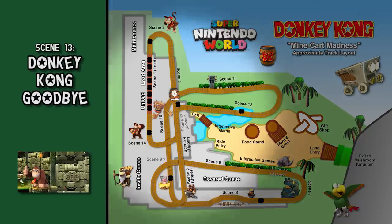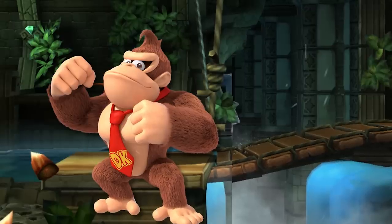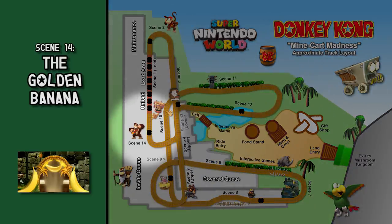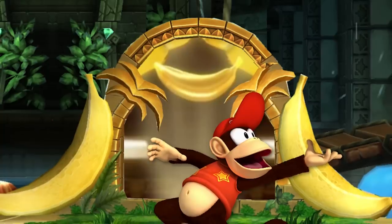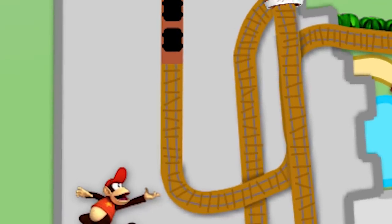Scene 13 — Goodbye from Donkey Kong: We take a left turn back into the temple, while a large Donkey Kong animatronic waves goodbye to us. Scene 14 — Diddy Kong and the Banana: As we turn right towards the station, we see Diddy Kong one last time. It looks like he's found the temple's treasure — a massive golden banana — and he's reaching out to grab it just as we disembark.